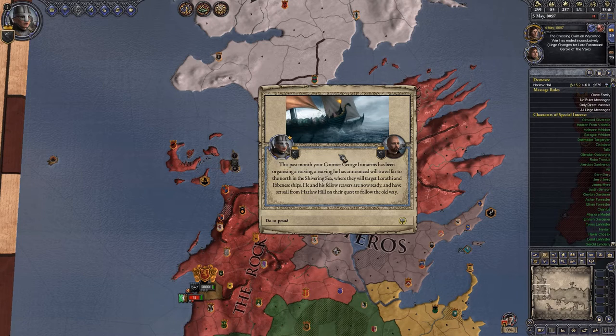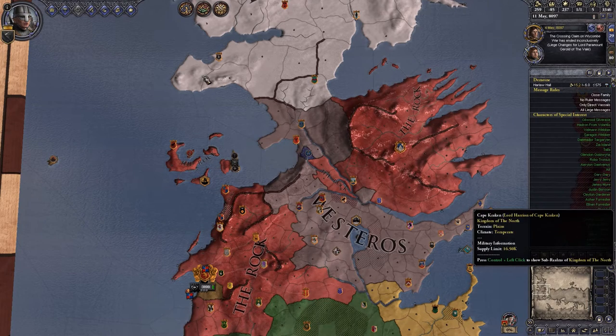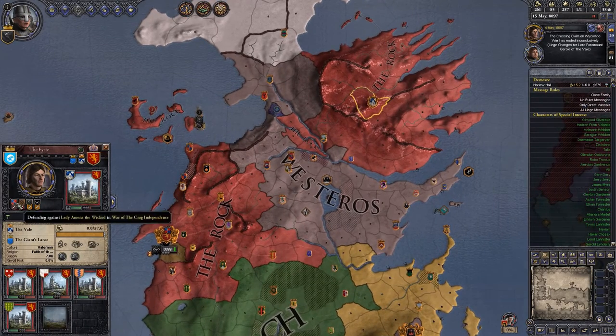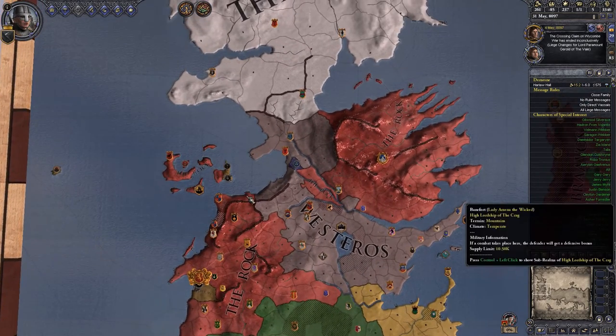This past month, courtier George Ironarms has been organizing a reaving. A reaving King of Snipes will travel far to the north in the Shivering Sea, targeting Lothrathi and Ebony ships. He and his fellow reavers are now ready and set sail from Harlow Hill. A couple of wars ended inconclusively because the Mountain Veil is no more — now it's just the war against the Crag and the Peasants' Revolt, and we've gone back underneath the much larger Rock.